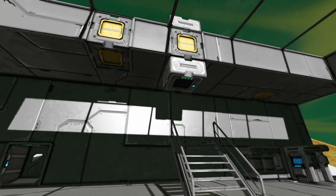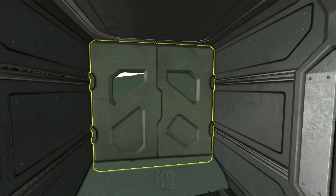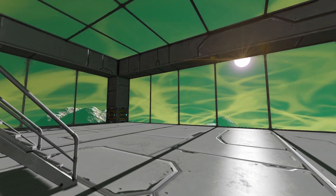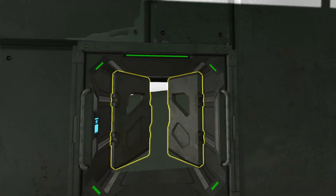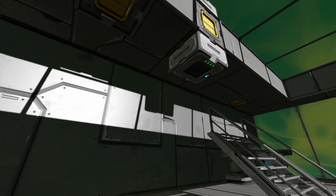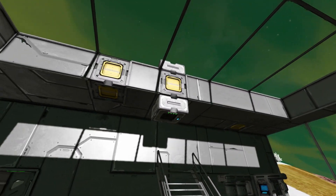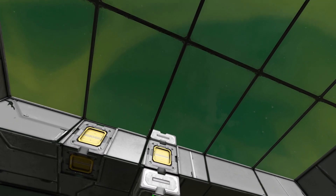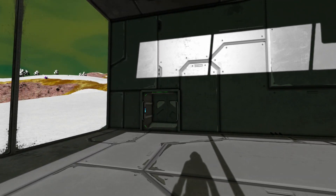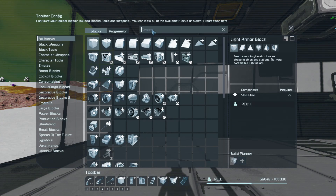Now we've got a pressurised room and we want to go outside. As soon as I open that door, all this air is going to rush out. Let me close my helmet first. We'll open the door — there's the air rushing out, there's a leak, and the room is no longer pressurised. Close the door, and when we get to four bars, it's stopped and the room is pressurised. It doesn't really matter if it vents outside because it's effectively free — we're not using any ice, just pulling the oxygen that's outside and pushing it into the room.